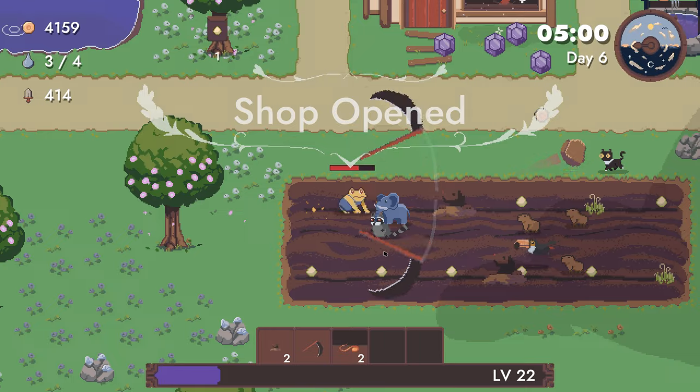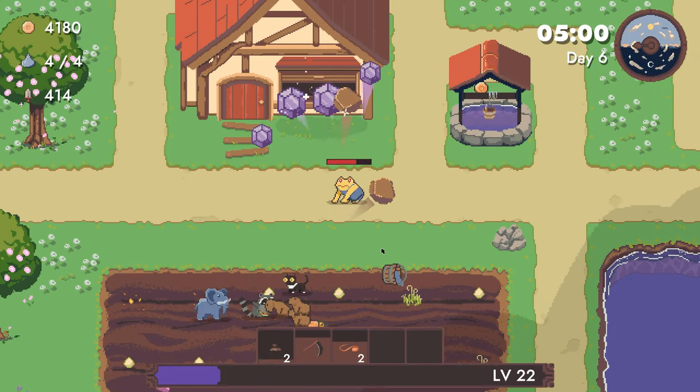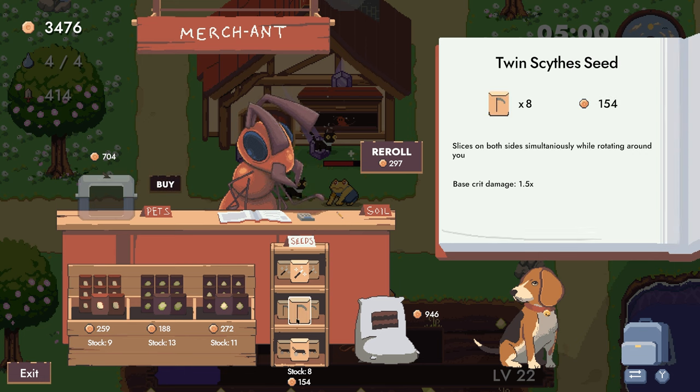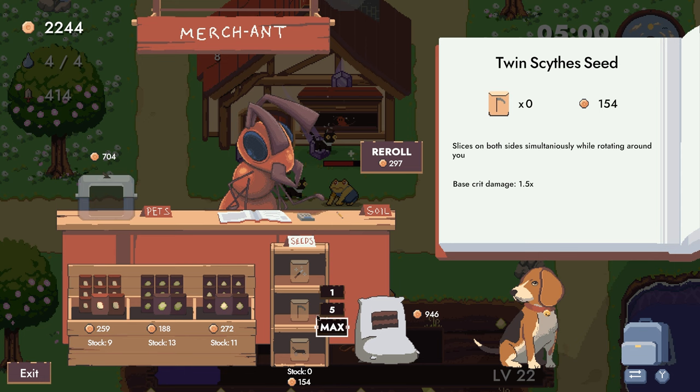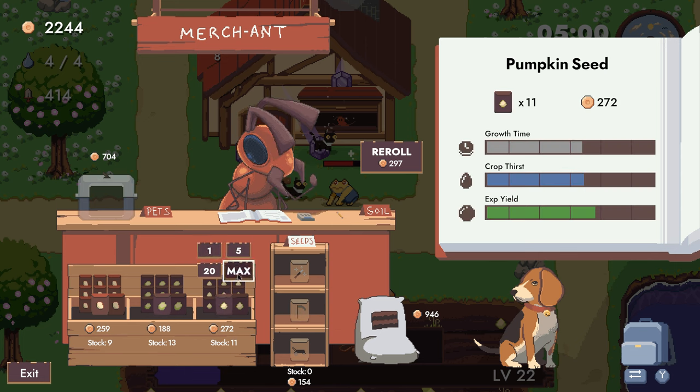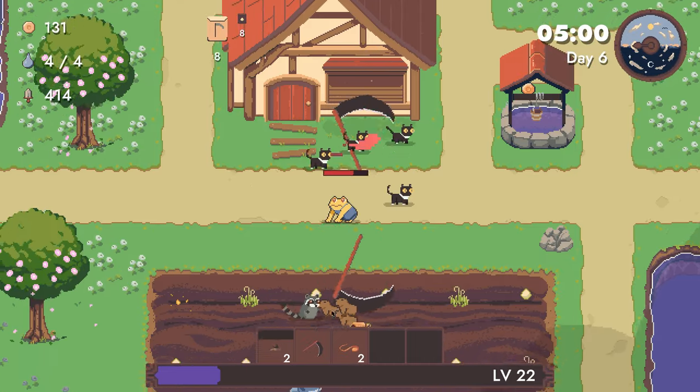Shop opened, everything's clear. Plenty of money. We're going to buy this cat — it's going to help greatly. We're going to buy as many scythes as possible. And then cap out on pumpkins, I guess.